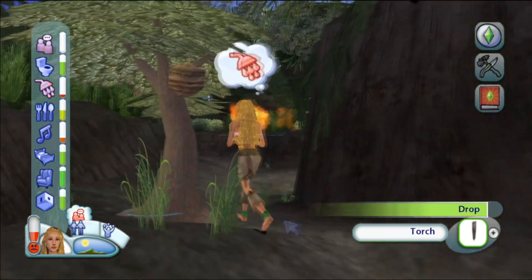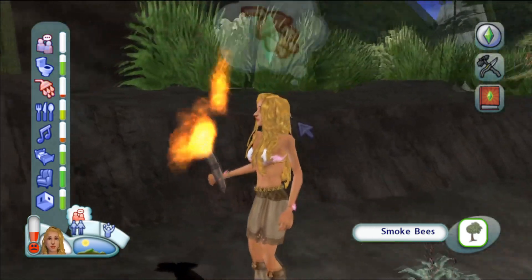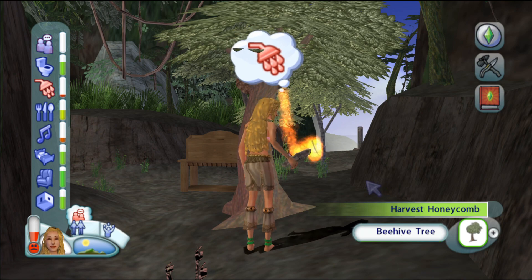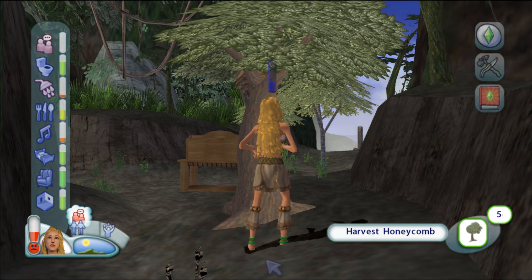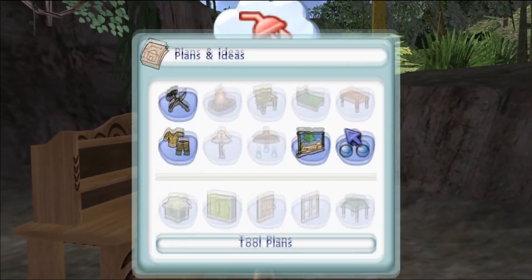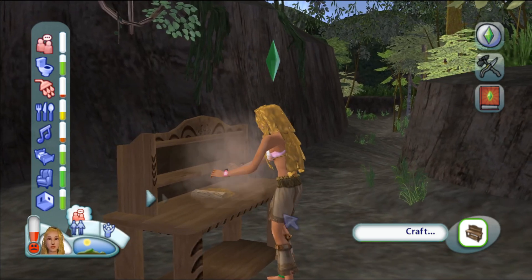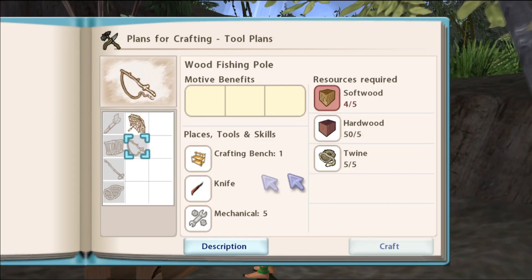Bees! Smoke bees - this is totally not a bad idea. Okay, a torch that's currently on fire - just put that in her pocket. Honeycomb - honeycombs are labyrinths of tiny spaces, not unlike an office full of cubicles. Sounds delicious to me.